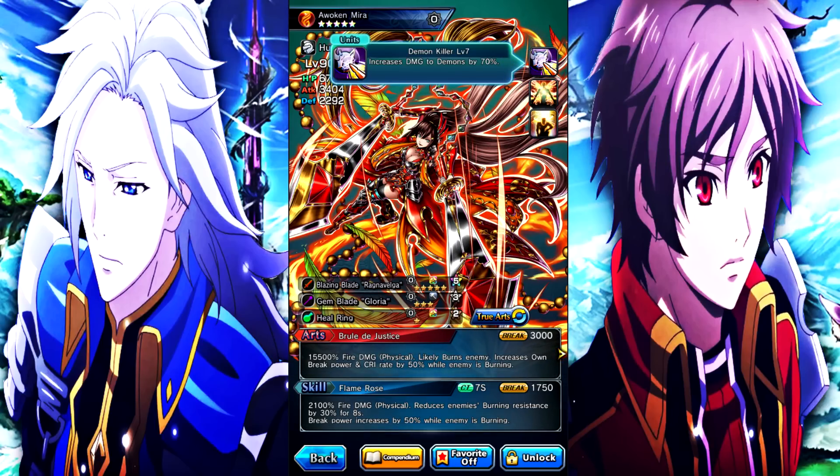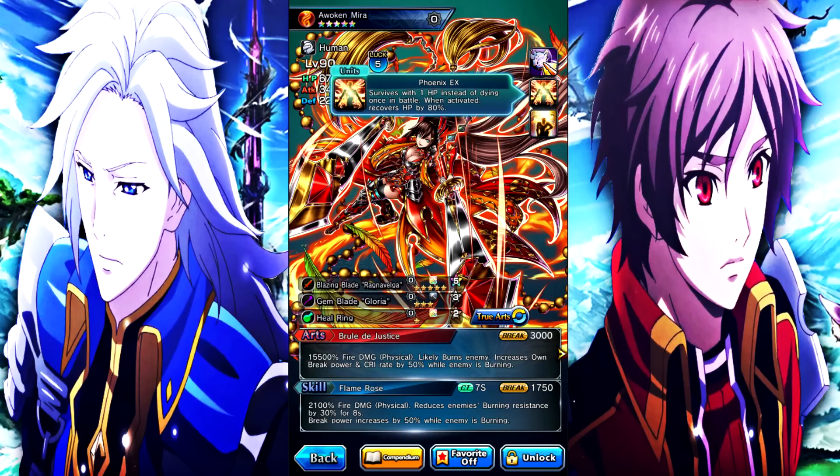The first ability is Demon Killer Level 7 - increases damage to demons by 70%, pretty good. Next is Phoenix EX - survive with 1 HP instead of dying once in battle, and when activated, recover HP by 80%. You can see in her art she kind of has Phoenix feathers flying around her, which is part of her whole gimmick - she does a lot of damage but can also revive herself, like a phoenix.